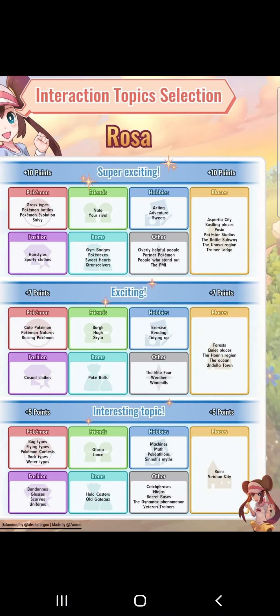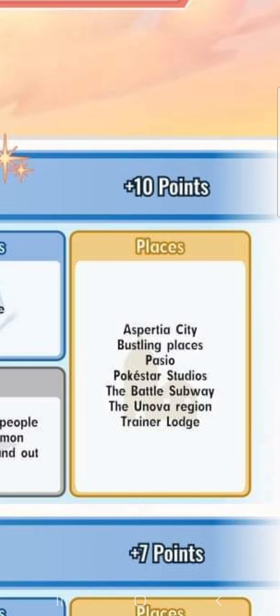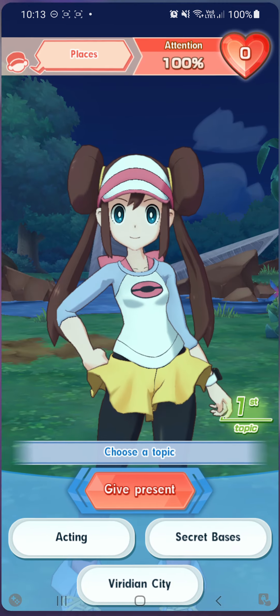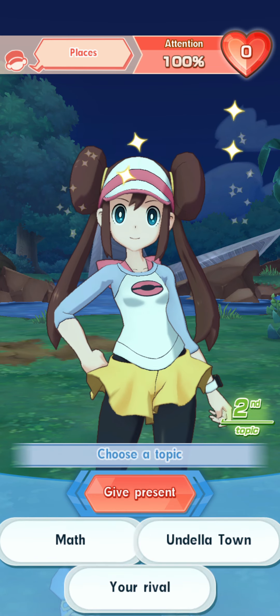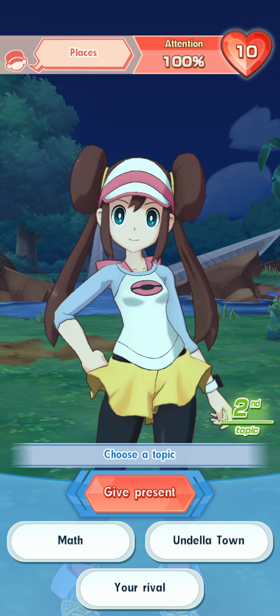The other two choices were acting or secret bases. Acting is not a hot topic, which is fine — that means we still have a good chance of getting all these other hot topics later on, so we don't want to be wasting our hot topics. So we want to choose acting, which will give us 10 points. As you play along in the interactions, you're going to get multipliers and more points, so it's not always going to be 10, 7, and 5.